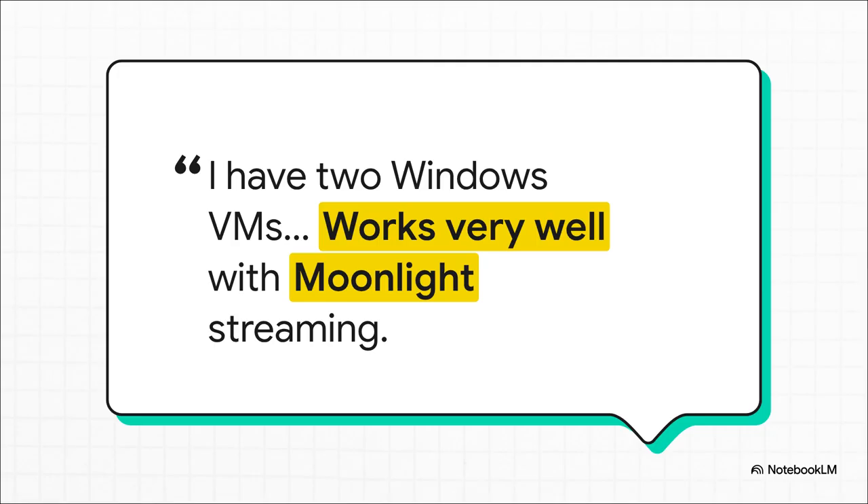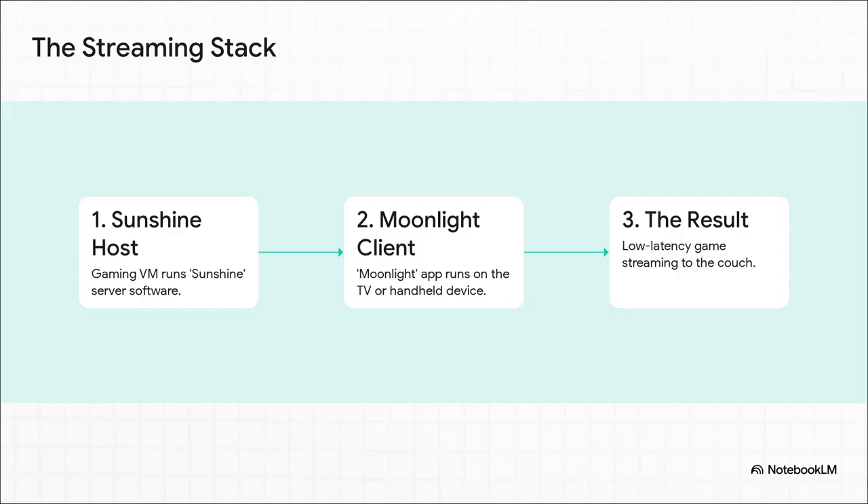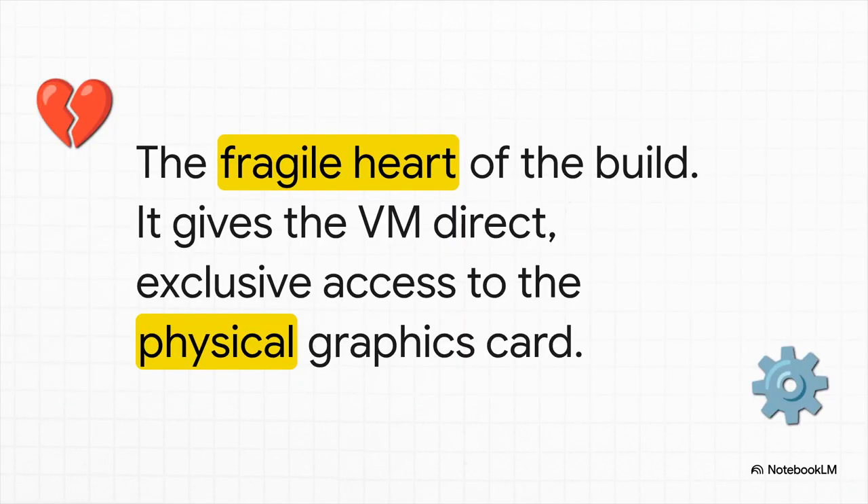Guaranteed compatibility is worth the trade-off. But once you've picked your OS, you come face-to-face with the single biggest technical monster of this whole project — the one step that decides if you get a buttery smooth console-like experience or a stuttering unplayable nightmare. This is handled with a really cool software duo: Sunshine running on your gaming VM acts as the host, and the Moonlight app on your smart TV or handheld is the client, giving you a seamless, super low-latency stream that really feels like you're playing right there on the couch.